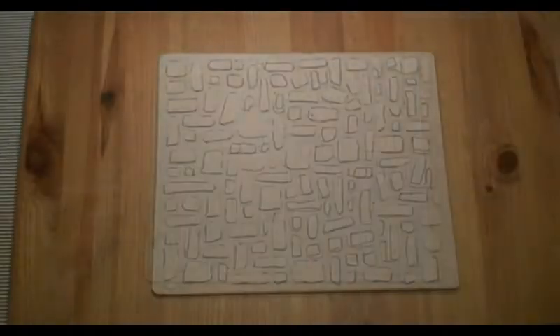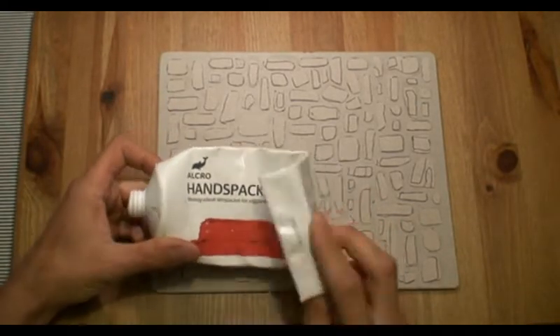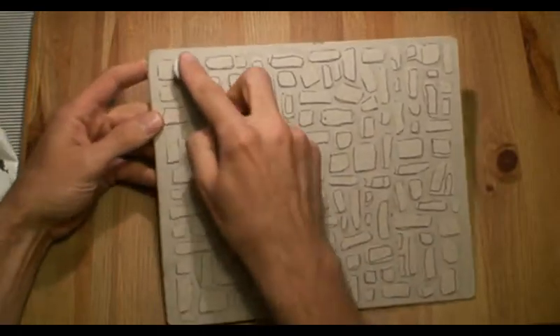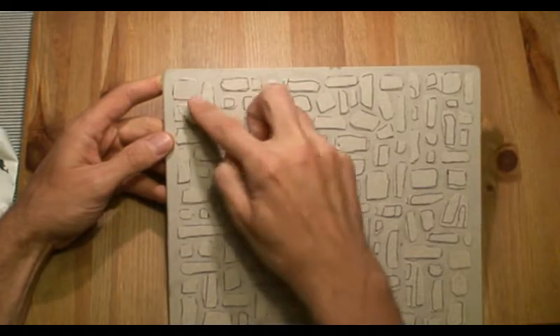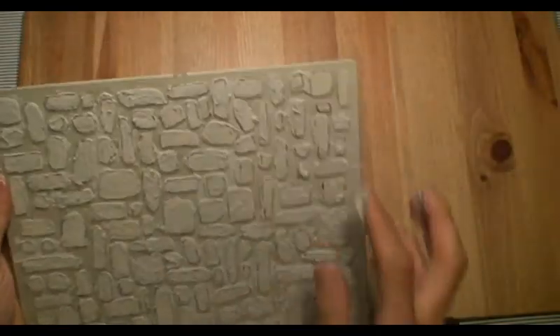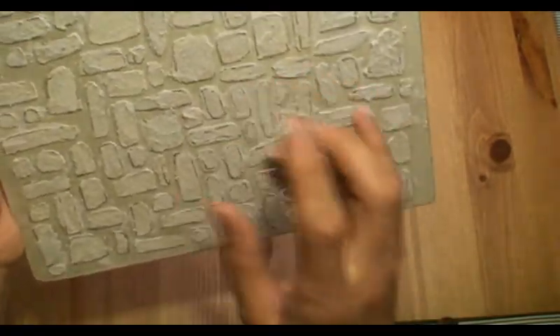Once your courtyard is dry with all the stone pieces glued down, take out your spackling. You don't need too much — just put some on your finger and begin to rub it across the front of the stones to give some texture to each one. Keep on rubbing until we cover all of them. You don't have to use too much, just enough to give a little layer of roughness. If you get some between the stones that's okay — just try to get a little of it away so it doesn't stick out too much. This gives nice texture to each stone which we'll then use when we do some dry brushing.